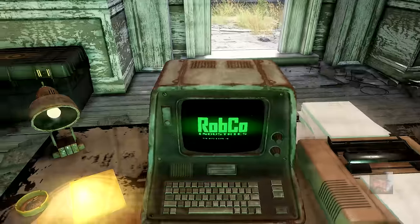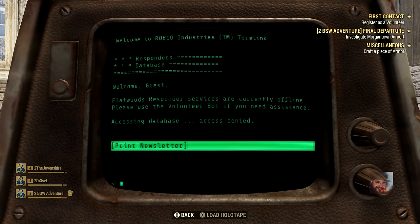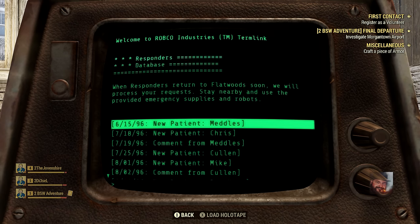Inspecting the nearby terminal, we see it's a Responder's Database. After logging in with a guest account, we read that Flatwoods' Responder services are currently offline. We can print a newsletter and loot a copy of the Flatwoods Gazette. All of these notes are from 2096 — giving the impression that the Responders here stopped operations in 2096. That's only 19 years after the bombs dropped, meaning the events we're discovering happened six years ago. But the corpses we saw would have been skeletons if exposed to the elements for six years — maybe this strange bacteria in the drinking water delays human corpse decomposition.